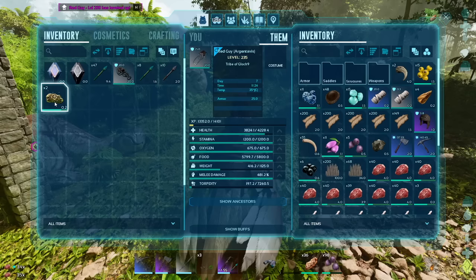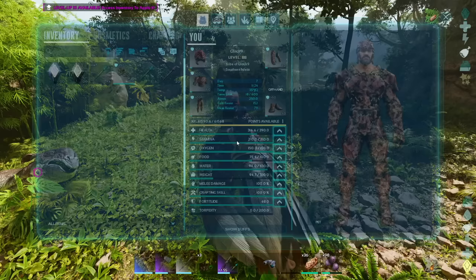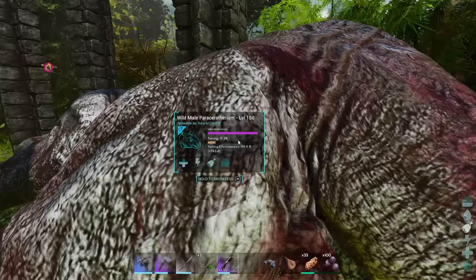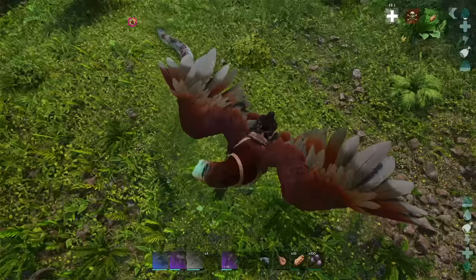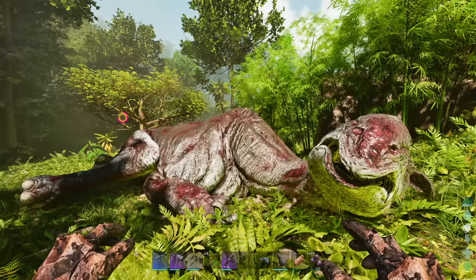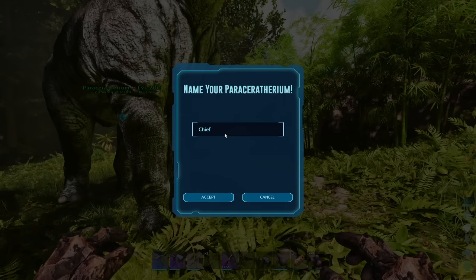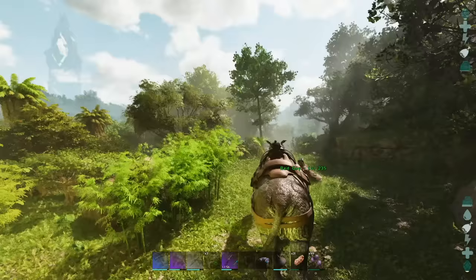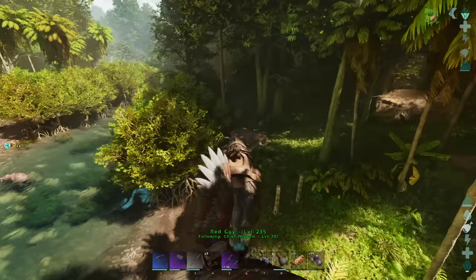I know there are places on the island where you can get free veggies but I don't remember where they are, and I'd rather protect the paracer and stay nearby. We'll feed it the mejo berries — it'll eat those. There we go — that was wild! We're gonna name him Chief Wiggum. Alright, Wiggum, here is your saddle. We're gonna ride Wiggum home and have Red Guy follow us. I'm gonna cut through the swamp — that's the fastest way.